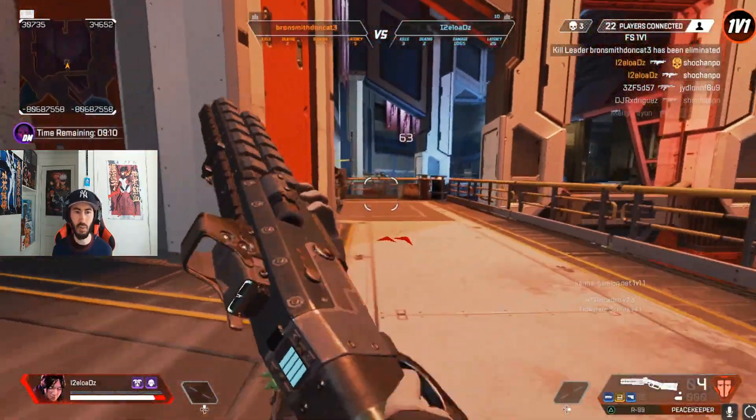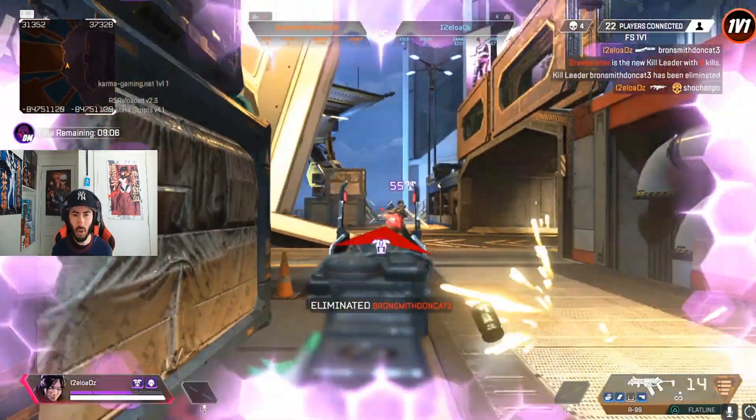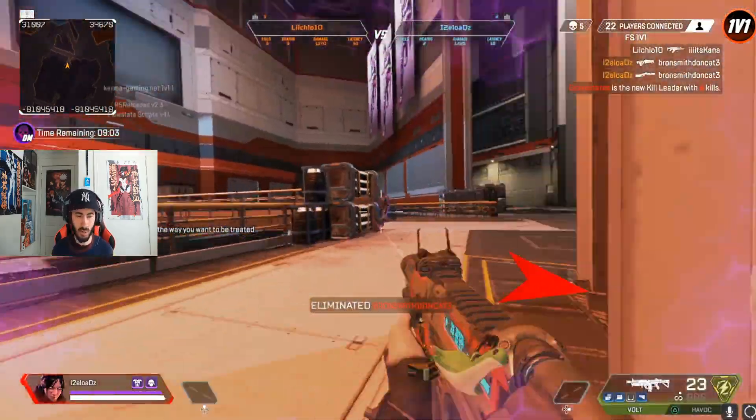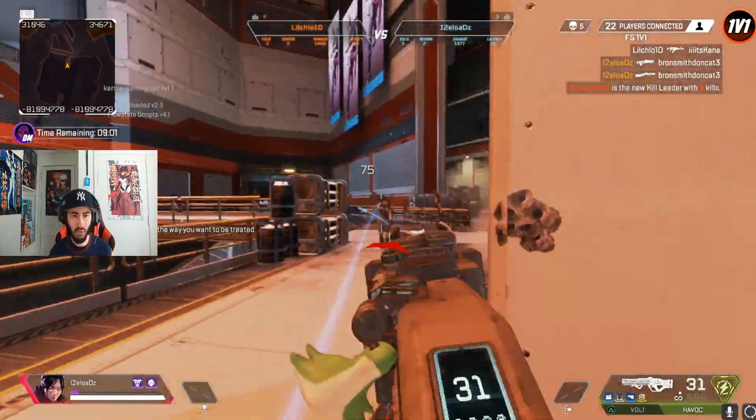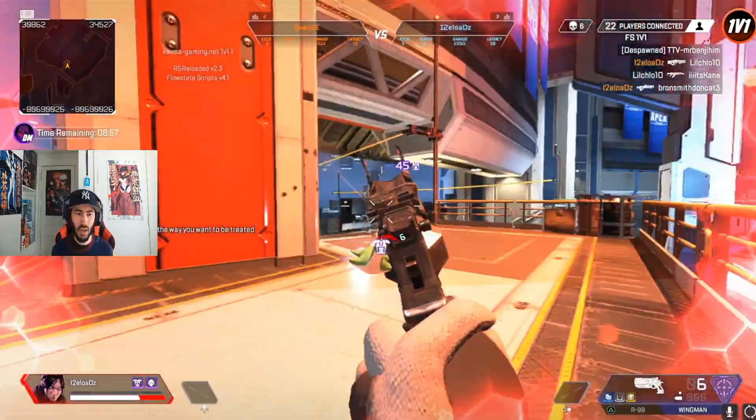Starting off, we have Broken Moon with a shattered new POI — cliff sides, experimental labs, solar pods, space ports, quarantine zone, and underpass. We also have Breaker Wolf updated with new rotations to switch things up and keep squads on the move.